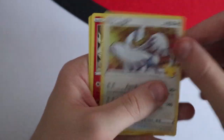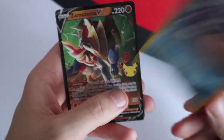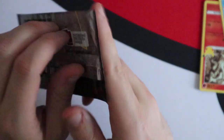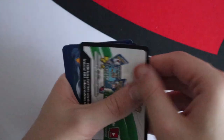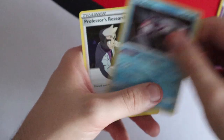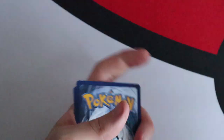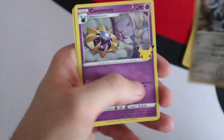Fifth pack: Lugia, Reshiram, Palkia and a Zacian V. Sixth pack: Reshiram, Palkia, a Dark Gyarados and a Zamazenta V. Seventh pack: Dialga, Cosmoem, Palkia and Professor's Research — the wrong Professor's Research, not the full art. Final pack: Zekrom, Dialga, Cosmoem and Solgaleo. Those boxes were disappointing overall.